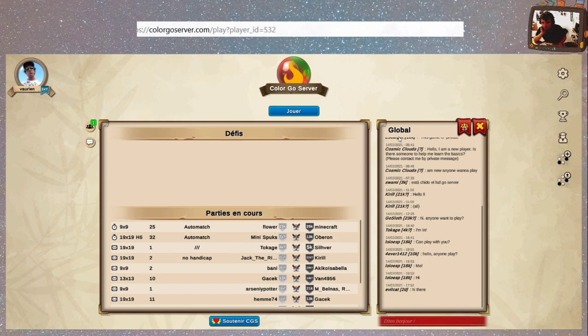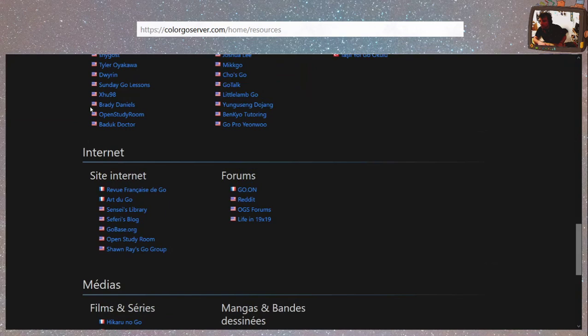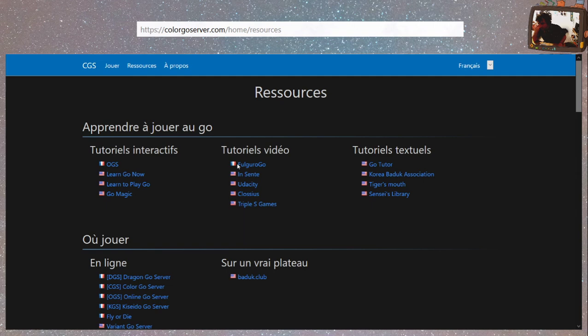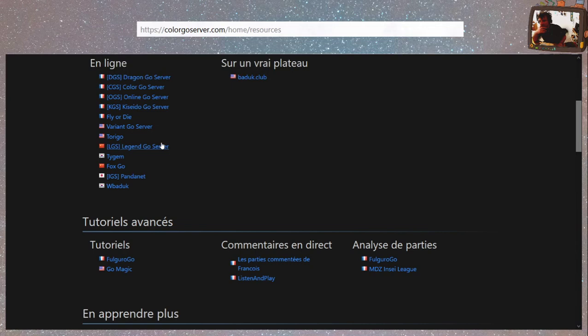Maintenant, on va pouvoir regarder le soutenir CGS et les ressources d'apprentissage. On va commencer par les ressources d'apprentissage — on retourne sur le template de base de CGS, c'est un petit peu comme les ressources OGS. Apprendre à jouer au Go — il y a pas mal de petits trucs en français, j'imagine que dans l'équipe de base il y avait des français. Où jouer ? Un certain nombre de serveurs. J'ai rencontré le Legend Go serveur là-dessus mais j'ai pas réussi à me connecter à cause des serveurs chinois.